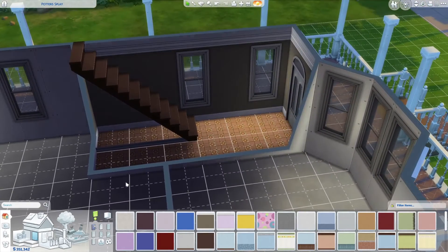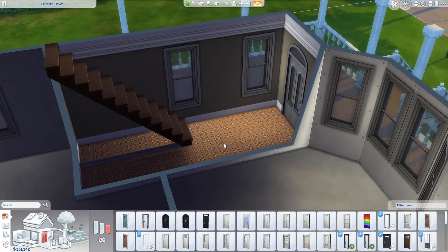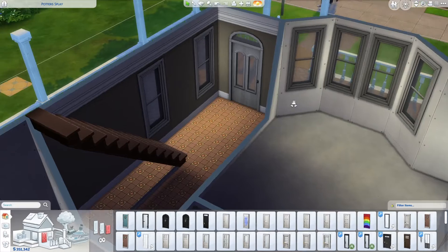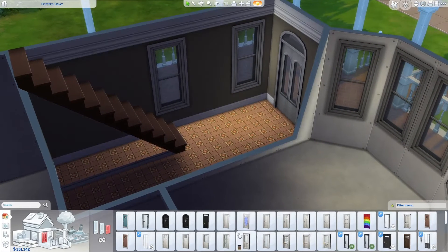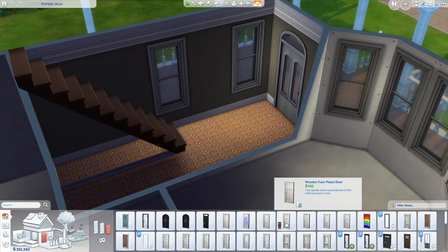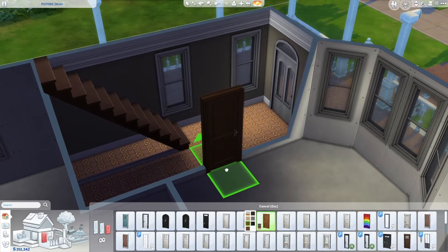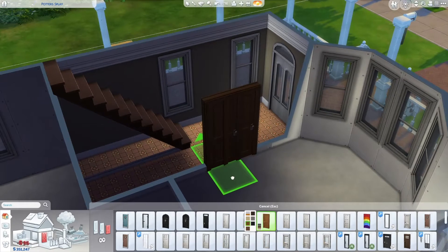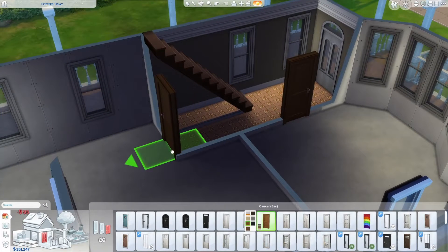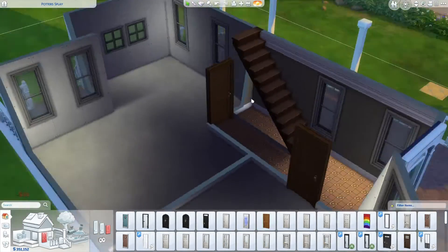Oh, that's actually really cute. Should I turn the grid off? Yeah, okay, I'm going to turn the grid off. For doors, I just want a basic little pretty door. Should I do sort of brown doors maybe? Yeah, I think I will — I quite like that. We'll do it like that. Yeah, that's cool.